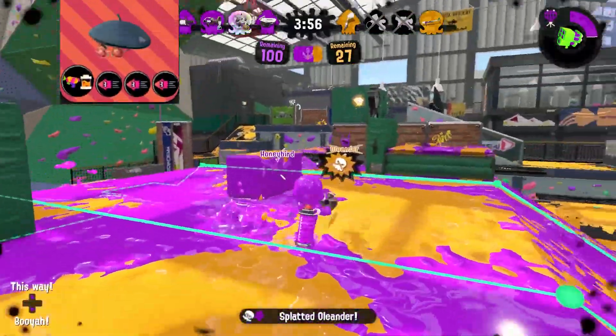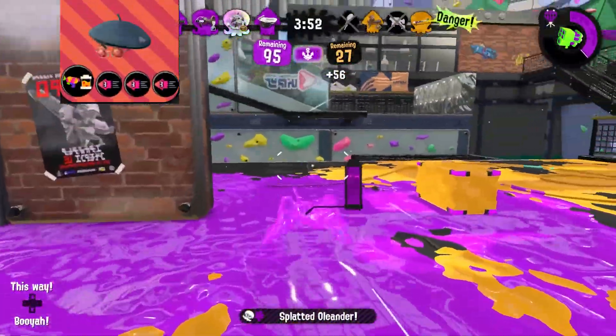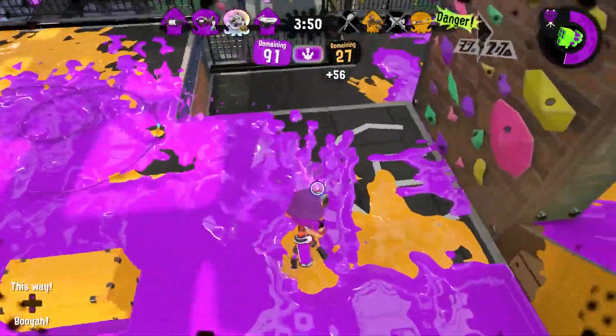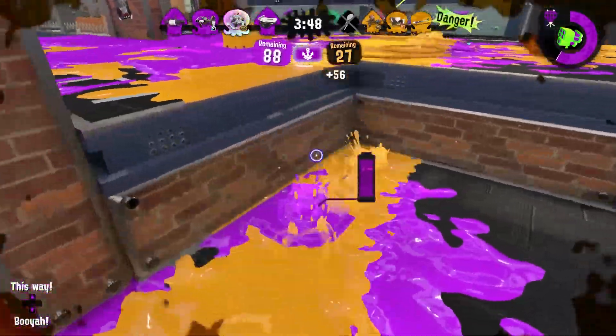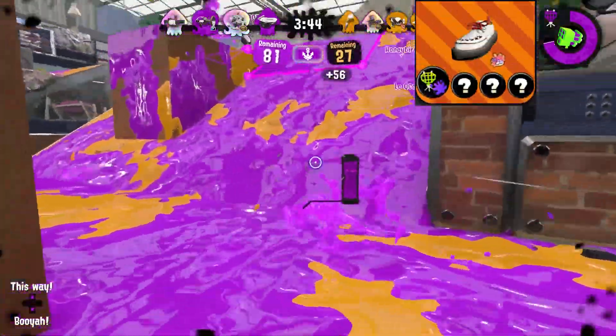I decided to squeeze that Swim Speed and Ink Saver main all onto the hat in order to free up the main gear slot on the shoe, because I want a shoe-exclusive ability. The one I'm going with here is Object Shredder.